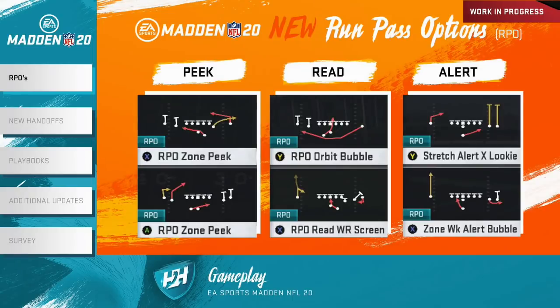There are three types of RPOs in Madden 20. The first is Peak — you're reading a backside linebacker at the second level. If he sits and holds his position, you hand the ball off because you have numbers in the running game. If he comes up to play the run, you take a peek and try to hit a route behind him in that area. The backside tackle is locked on the backside D-end to isolate that linebacker. This is the most common RPO type in the NFL.